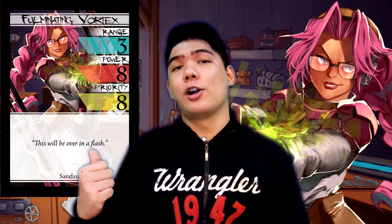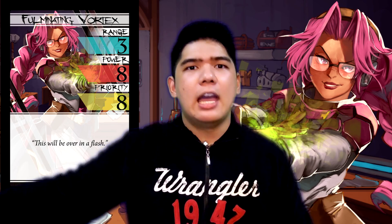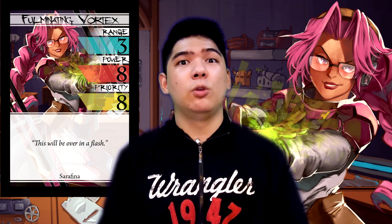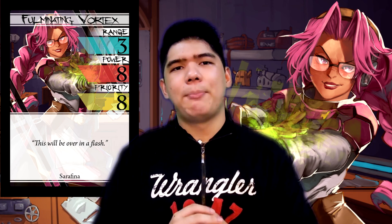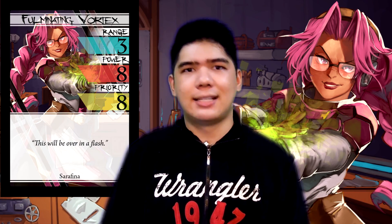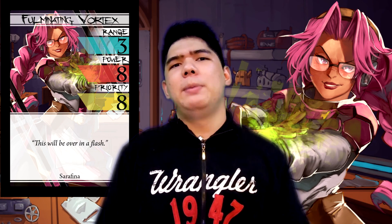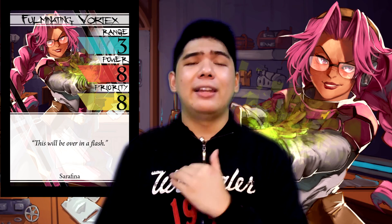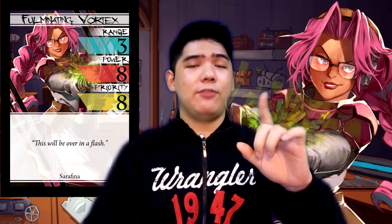If that's not your thing, Fulminating Vortex might be your thing. It's range 3, power 8, priority 8 — and it does literally nothing else. This overdrive finisher is basically meant to whack and kill your opponent. It's effectively a more powerful version of Hollow, because Hollow is all about getting into range 3 and then cashing out — and this thing is literally get into range 3 and insta-kill the opponent most of the time. Getting the opponent into range 3 might be a bit hard because a lot of opponents can easily dash and burst out of this attack. But if both Dash and Burst are down, this can be a valid option. Plus, it's extra hype if your opponent doesn't see it coming.